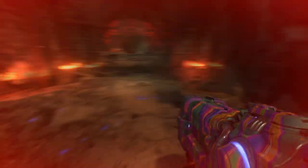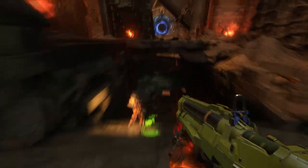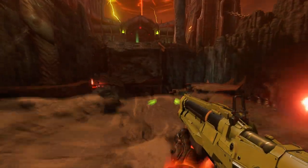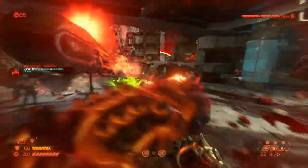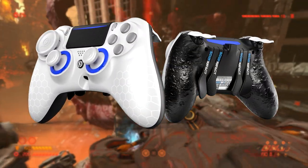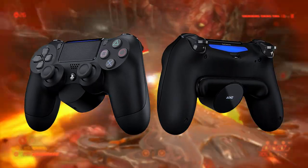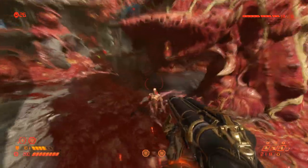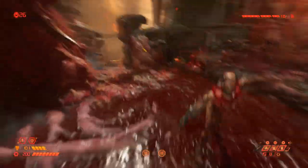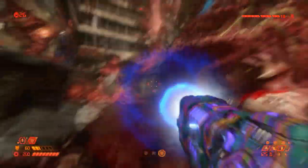Luckily for us, id Software did implement the ability to customize your button layout. Today I'm going to be talking about my personal layout and how it's been working for me. I'd also love to hear what your layouts are and how that works for you. I also want to point out that if you're playing with a SCUF, or on PlayStation 4 there's a new attachment you plug into the bottom of the controller, and on the back side you have two additional button options — stuff like that is going to help you out tremendously with accessibility, and for some people it can also just be a comfortable option.